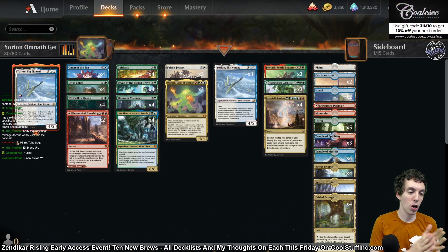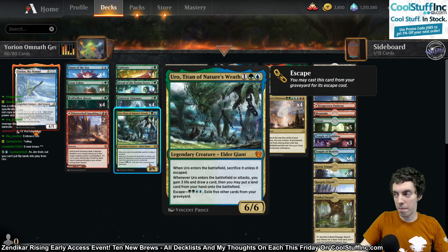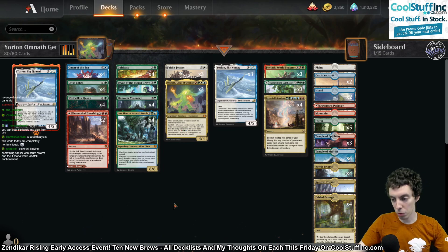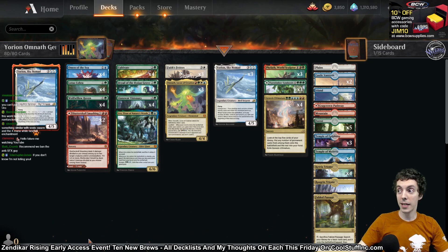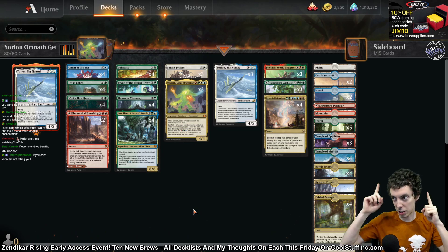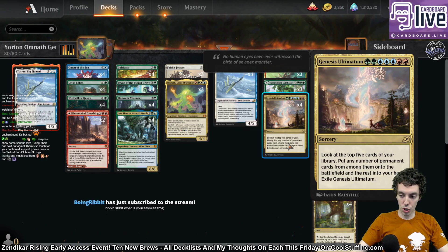Our second deck here is our only Uro of Titans, or Uro Titan of Nature's Wrath deck. This card's probably getting banned in the next six months, but it is really good with landfall. It's really good with a lot of stuff, and this is our first and only Uro deck — our first and only companion deck in our ten new brews. Hashtag sponsor, by the way. Thanks to WotC. This is a Genesis Ultimatum Omnath Locus of Creation Yorian deck.